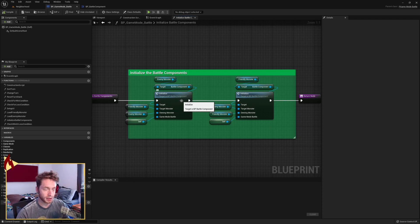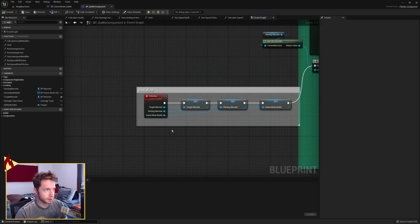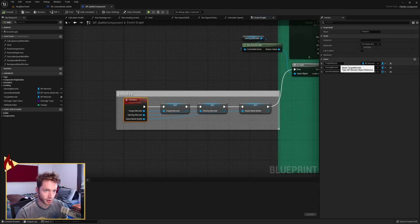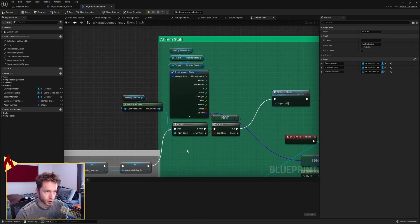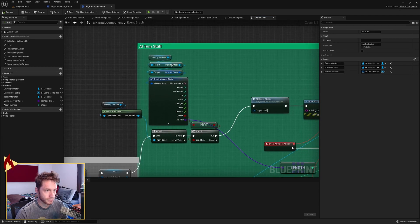Let's take a look at what initialize does. We're on a custom event here on our BP battle component. It takes in a target monster and an owning monster, both BP monster references, and the game mode battle, which is a reference to BP game mode battle. We're going to promote each of those to variables and save them. We then come up to an is valid check on the owning monster's AI controller — so if the owning monster has an AI controller, aka the enemy monster, then we're going to do some stuff.